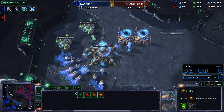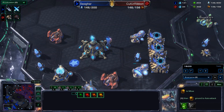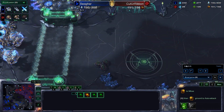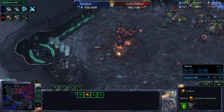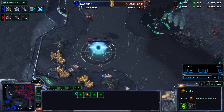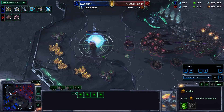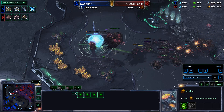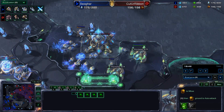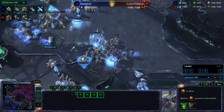Income tab is 79 to 49, so Swagharr definitely has the economic advantage, although he's a bit oversaturated since he's mined out of his main and natural — might want to expand. Lurkers coming in, creep tumors spawning. Swagharr actually takes the gold base, which immediately gets scouted by an Overlord. The entire army for Ribbon shows up to take down this base — Lurkers hitting it, forcing a cancel. Ribbon was sending an Overlord there anyway to drop creep and just happened to arrive at the exact moment Swagharr was trying to build a Nexus.